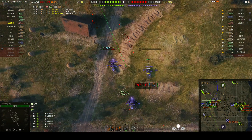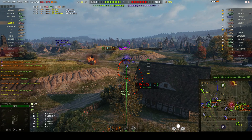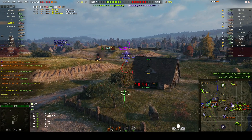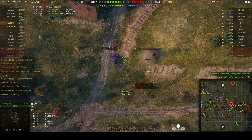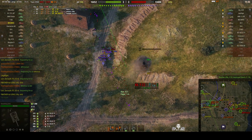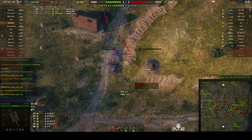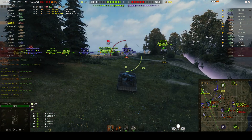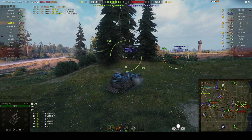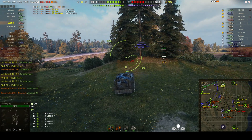He's moved and adjusted position just slightly to avoid counter-battery. The enemy's got an arty as well — also an M53/M55. He's almost completed the reload. He's got the VK-100-01P just slightly on side, but that house is getting in the way of the shot. So it looks like we're going to go for the IS-6 again. But we're holding fire because there's an AMX 1390 very nearby.